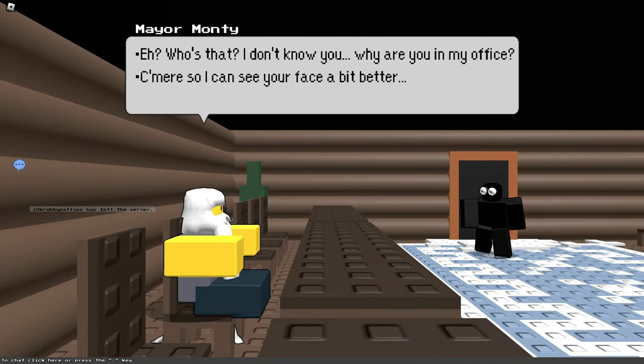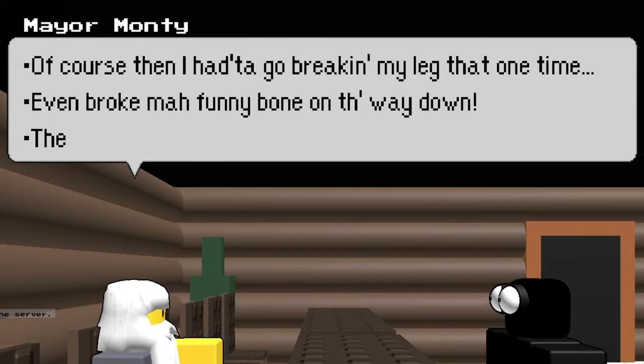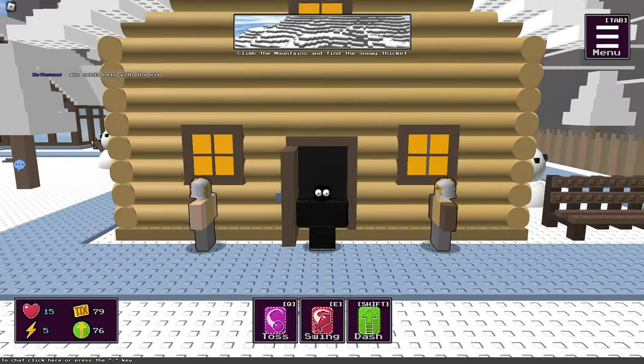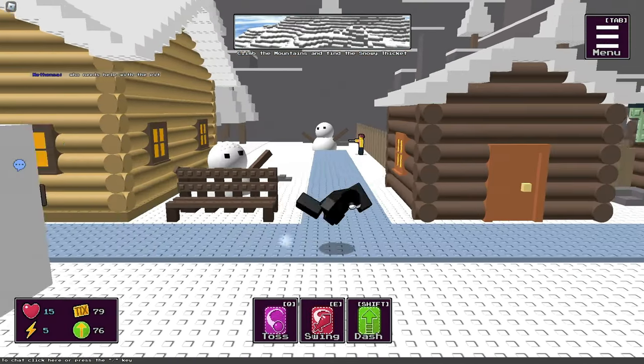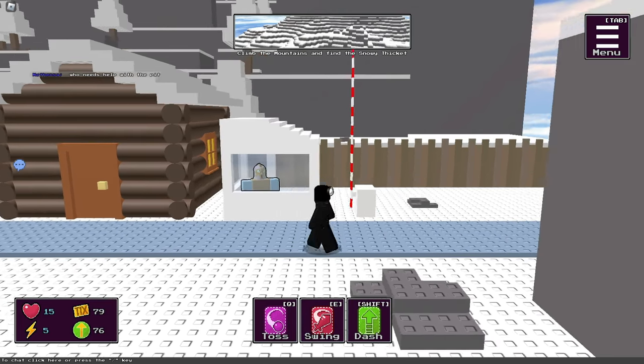A few moments later — oh, here he is. You want some adventurer's ID, don't ya? No one visits nowadays. Okay, let's just go up ahead. We have to climb the mountains now. Let me give this guy my ID, then let's go up ahead.